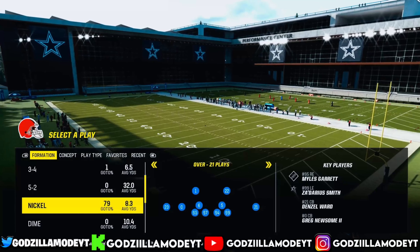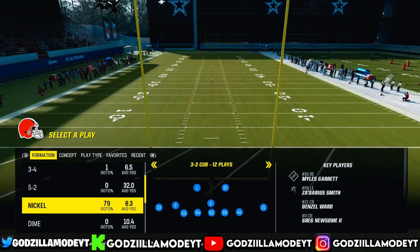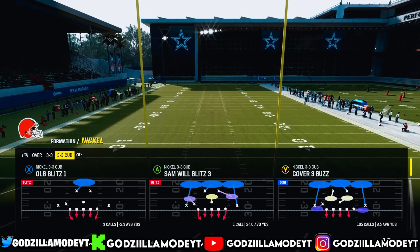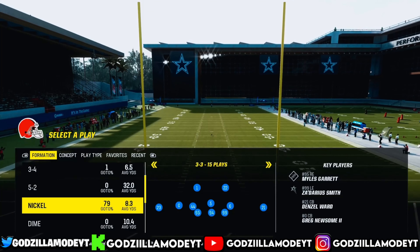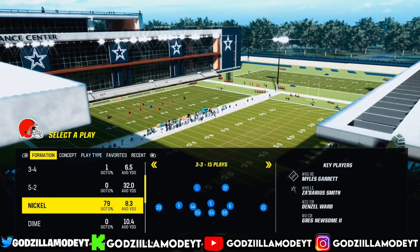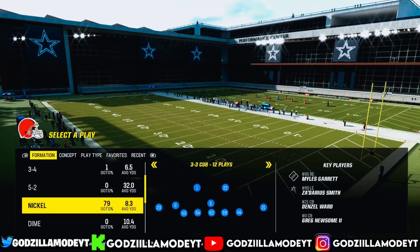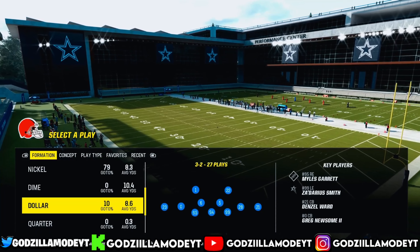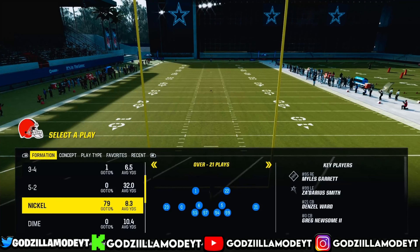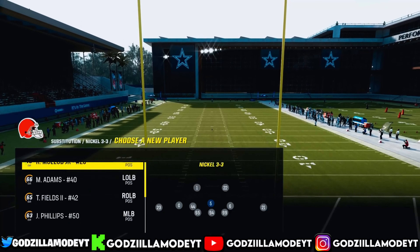Right here we are in the Multiple D defensive playbook, which is the best one in my opinion. Now the first defense you want to run is 3-3 Cup — that's the best defense in the game. Realistically it's 3-3 and then 3-3 Cup, either one of those two you can run, and then Dollar. But 3-3 is first, then 3-3 Cup, then Dollar. Go to 3-3 and you can't run the default setup.